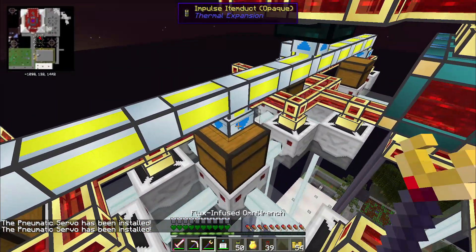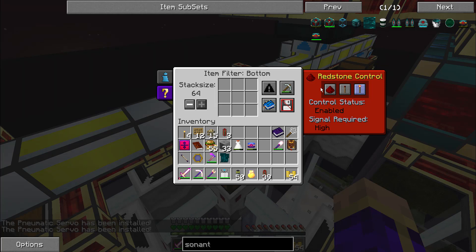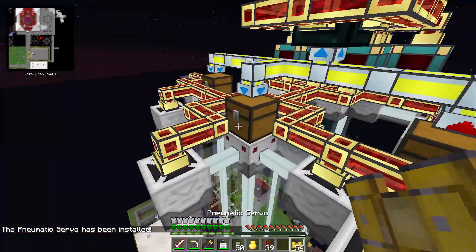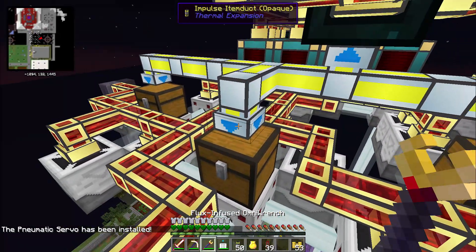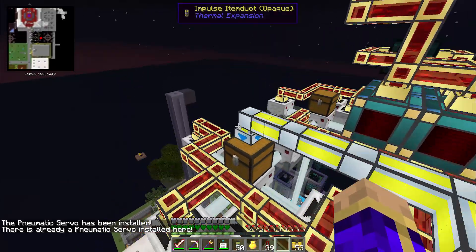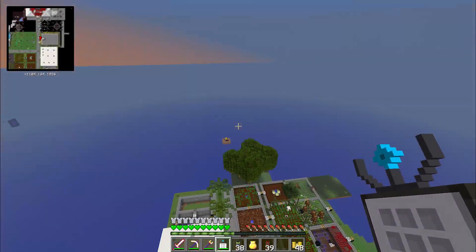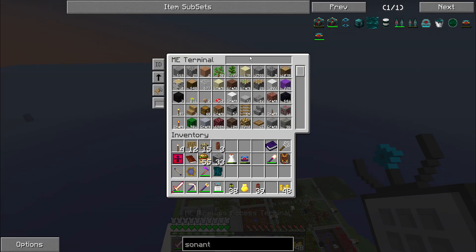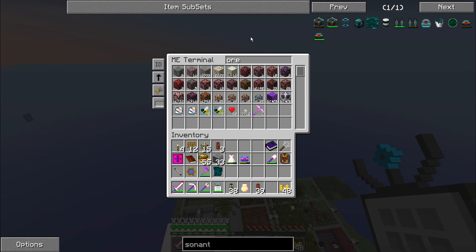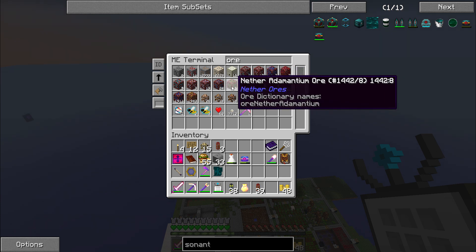Once I have this configured, I can start adding in the laser foci — the yellow foci — which will get me more gold faster. Seven laser drills are now running at full speed. If I take a look at my ore, I have quite a bit of it that is not getting processed nearly as fast as I'm getting it at this point: Adamantium, Osmium — and I have three nether iridium, which is fantastic. I'm actually getting some iridium out of my system at this point.